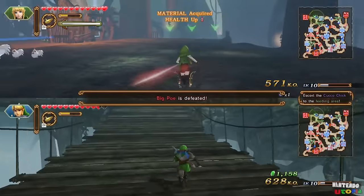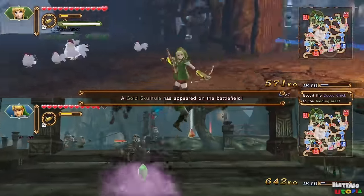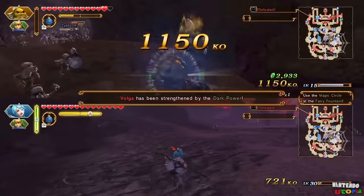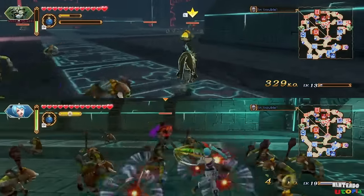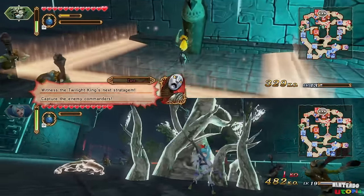The original Hyrule Warriors took the Dynasty Warriors formula and threw Zelda into it. The Wii U version allowed two-player co-op where one player used the GamePad and the other played on the TV. On the Switch you have to settle for split-screen co-op, but I'm a big fan of the Dynasty Warriors games and have a lot of nostalgia for them, so being able to play Zelda in this format is really fun.